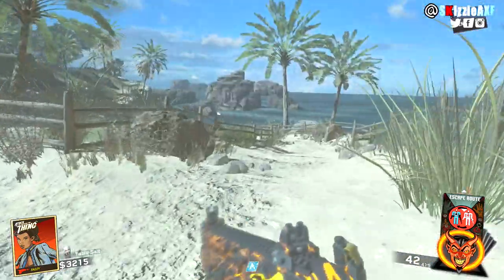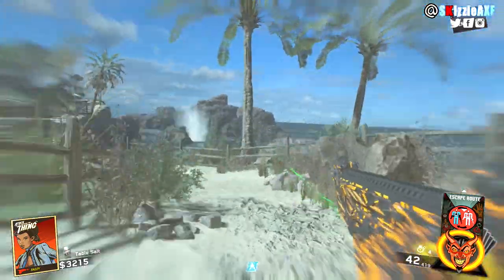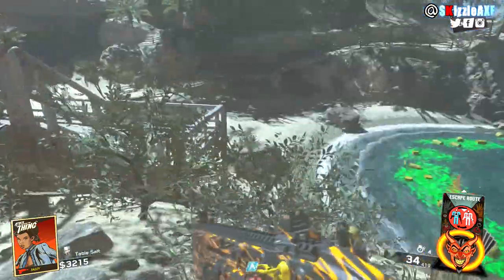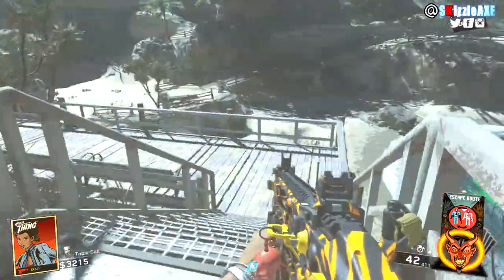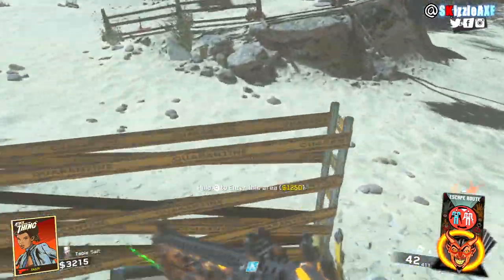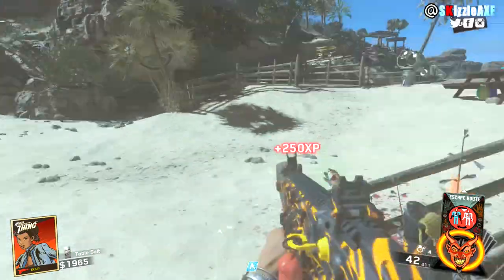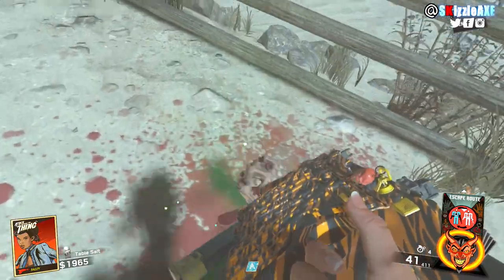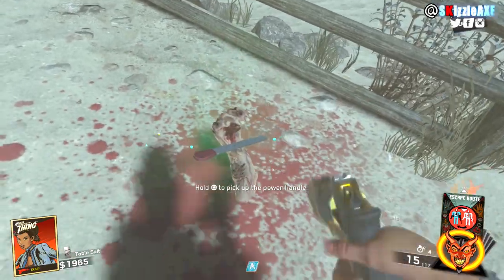We're gonna make our way to kinda like the beach area. That's where there is this thing called the Radioactive Thing, which is the boss of this map. Hopefully this easter egg gets solved in a day or two. But here we go — that's where you need to be and you will see a zombie hand, and there you will find a part. This is the handle that we need.